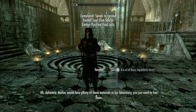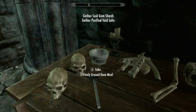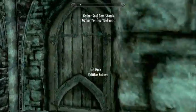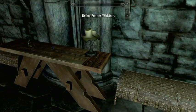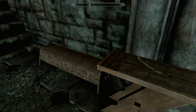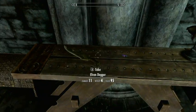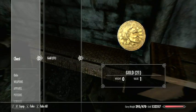Definitely. Mother would have plenty of those materials in her laboratory. You just need to find them. I already got the other thing. I already have a bunch of those shards — I never knew what they were used for. Elven dagger. Fragment. Why did I pick up the dagger? Whatever.